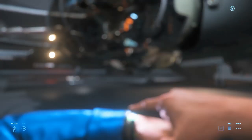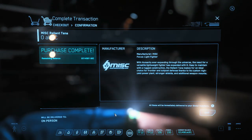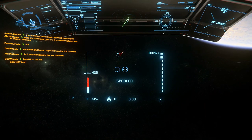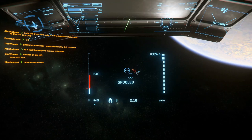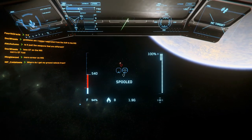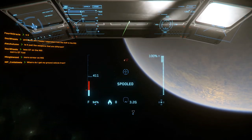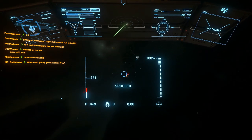What is server-side object container streaming going to do? First and foremost, SSOCS is going to finally allow the devs to add decent content into the verse without removing content on the other side because of oversaturated servers. Not only are we going to get planet Microtech by Star Citizen Alpha 3.8, but we are also getting orbital stations such as Port Tressler above Microtech, as well as its counterparts above Hurston and ArcCorp. We should also get some content back, such as the missing rest stops.